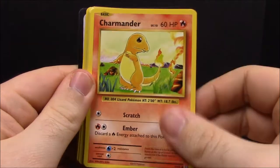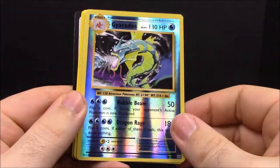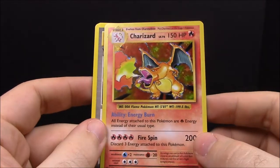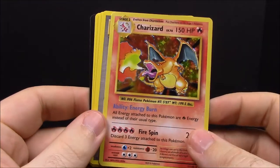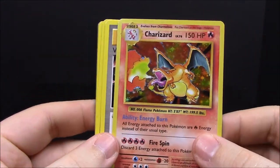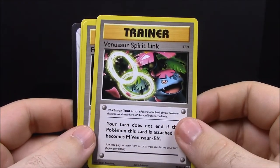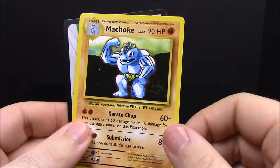Pack number thirteen: Diglett, Charmander, Seel, Magnemite, Gastly, a reverse Gyarados — and then CHARIZARD! Oh my gosh, I can't believe we got the holographic Charizard! I need to take a second here. I never had a Charizard from the original set and it's the best card you can get. I've always always wanted one and now I finally got one — this is pretty much the main reason I bought the whole booster box. Then we have Venusaur Spirit Link trainer, Full Heal trainer, and Machoke.